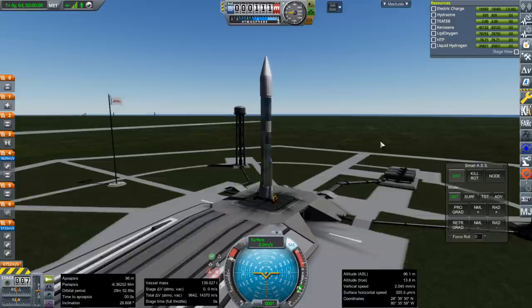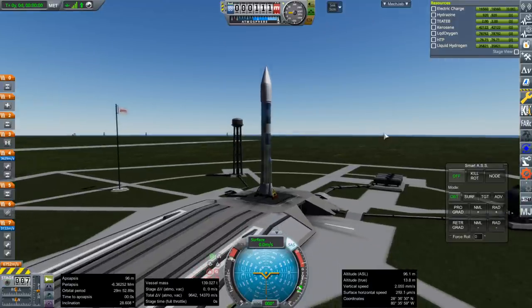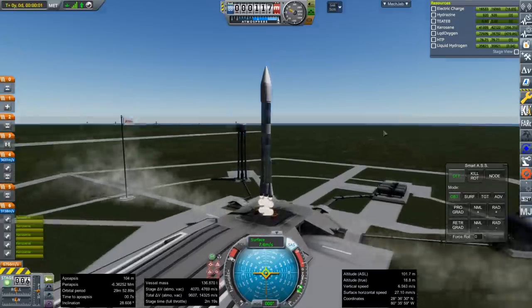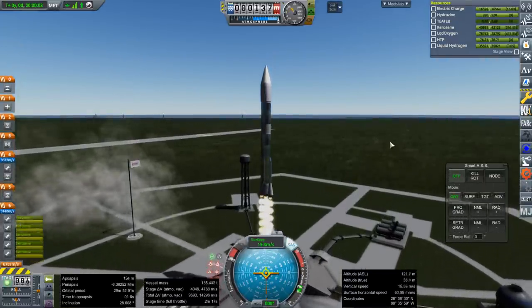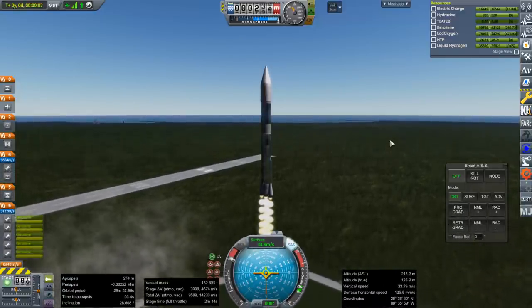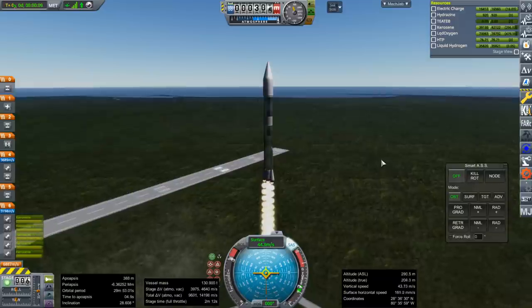I'll just control it manually. SAS on, throttle up, and ignition. Launch. We'll have to drop the booster engines at 2 minutes and 10 seconds, I think.